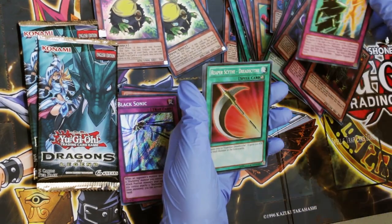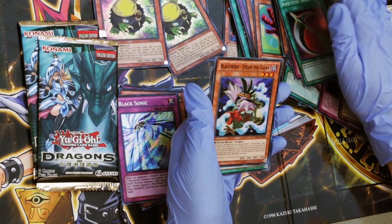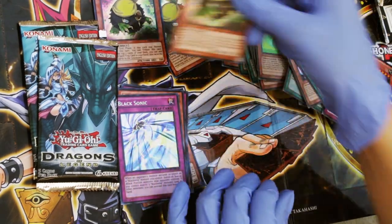Shadow Impulse. Reaper Scythe Dread Scythe. Blackwing Steam the Cloak. Blackwing Celestial Sword Ethos. And Cree Bandit Secret Rare again.